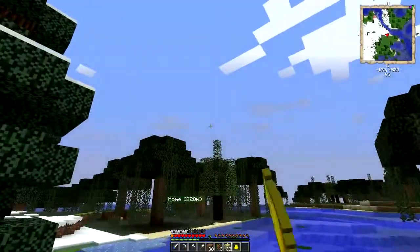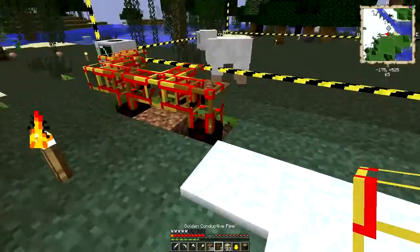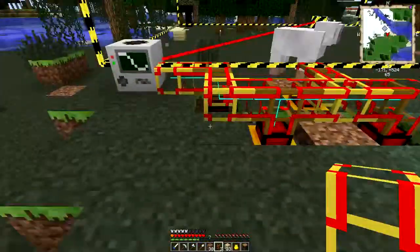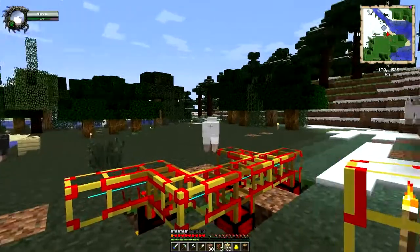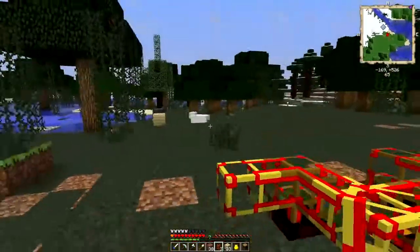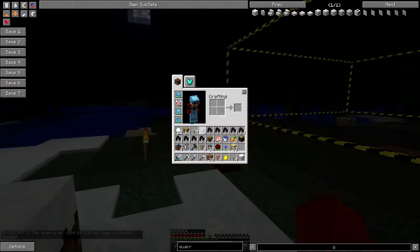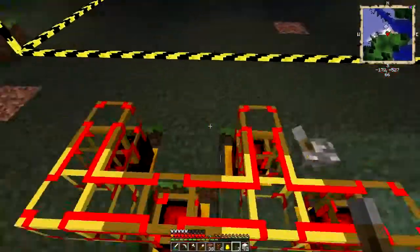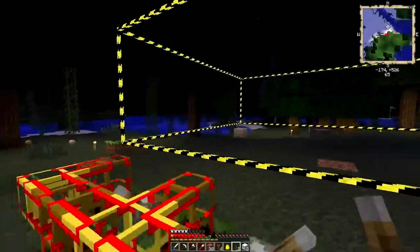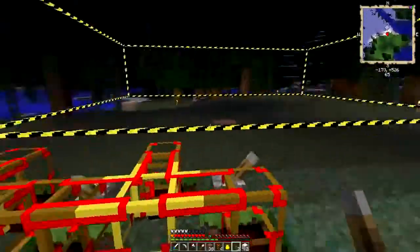Oh I didn't bring charcoal! Quick jump cut — I will be right back. I got a bunch of charcoal, so we'll throw a stack into each machine. This should be pretty efficient. What the — it deleted my quarry! That is so weird. Alright, I got it back up. Oh I need to put some redstone — I didn't even notice these. Let's turn these guys off. I just spawned in a new quarry — that was so weird, it just glitched out and took it from me. I think it was definitely a glitch for sure.